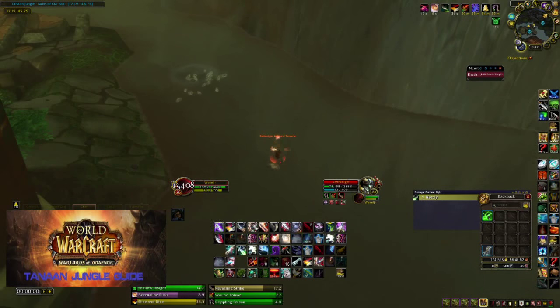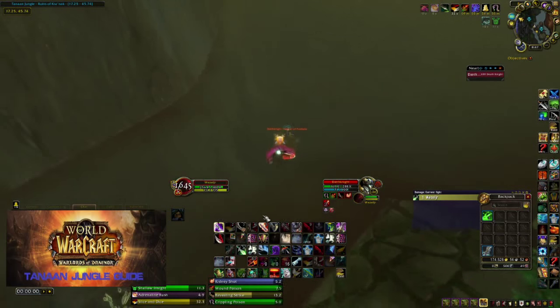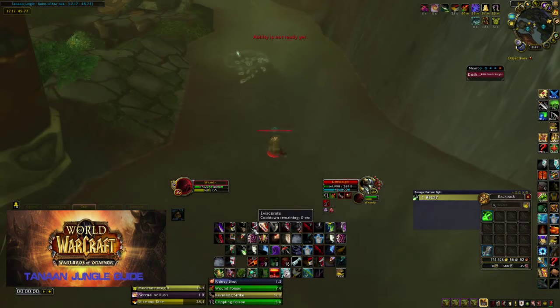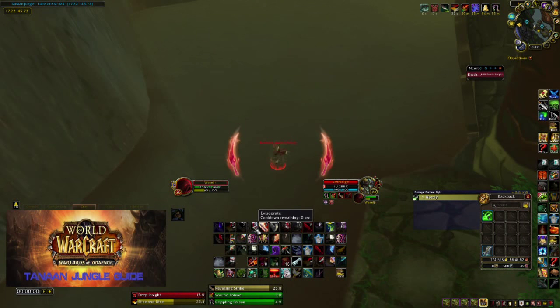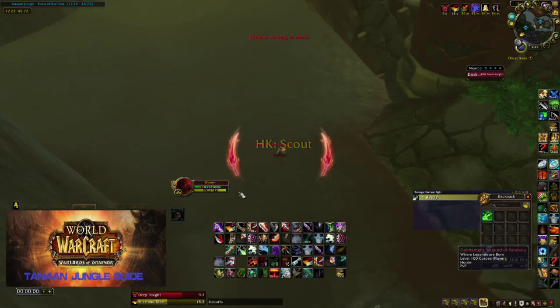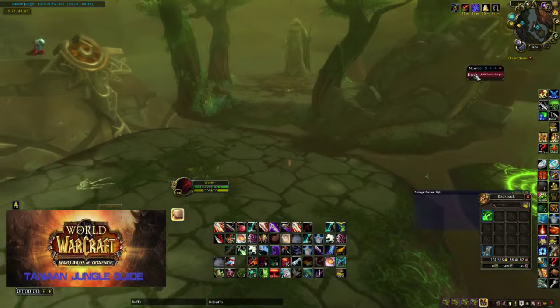With 6.2 coming out just this Tuesday, fell blight is in such demand that competition can get fierce. If you're trying to take a little bit of gold out of my pocket, I'm gonna get a little revenge. With prices ranging between 300 to 900 per fell blight, you can understand why you need to defend your fishing holes.